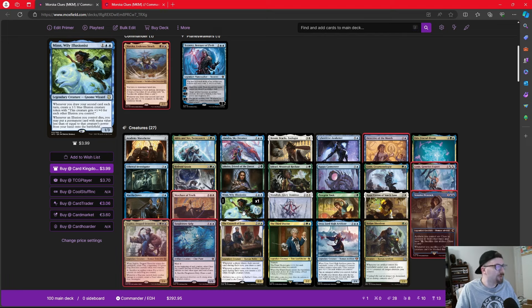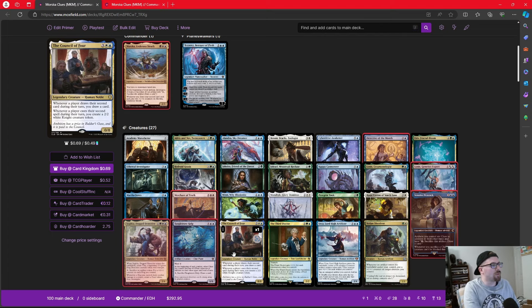The Illusionist also lets us cheat permanents into play: whenever an illusion dies, we can put a permanent with mana value less than or equal to that creature's power from our hand onto the battlefield. Council of Four is another key card — whenever any player draws their second card during their turn, we draw a card, and we also get knights whenever they cast their second spell each turn, helping us go wide.